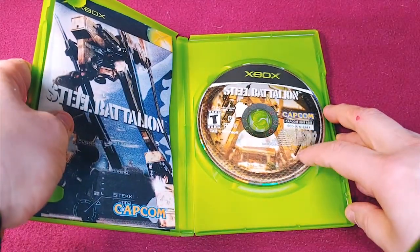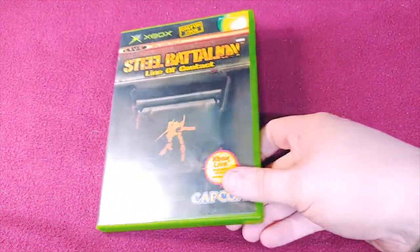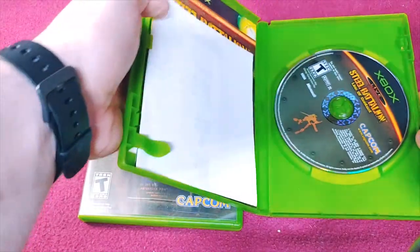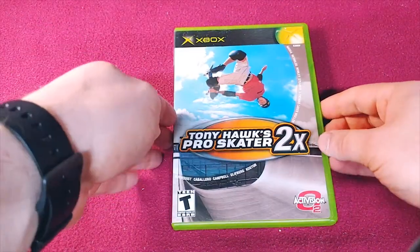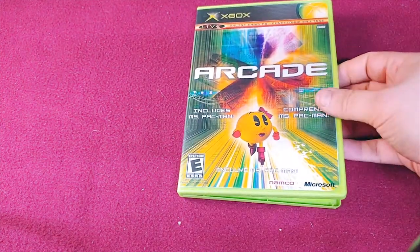Here's the original Steel Battalion — this is the only copy I have of the original Steel Battalion despite me having two controllers. Here are both copies of Line of Contact for Steel Battalion — they're both real. Another game I just can't find at a good price, so I made a burn of it, is Teen Titans. Then Tony Hawk Pro Skater 2X — real copy. And we have Unreal Championship 2. And then a burn of the Xbox Arcade, because it's just hard to find that disc.